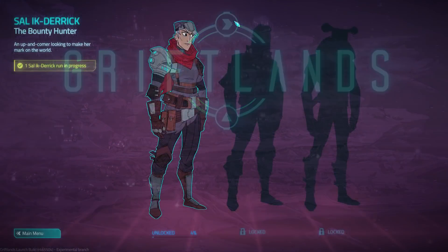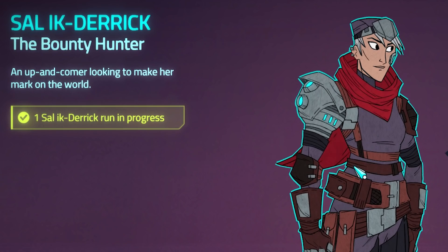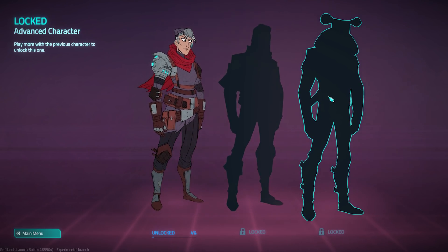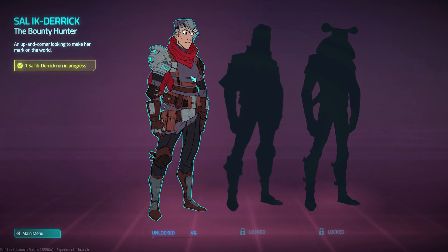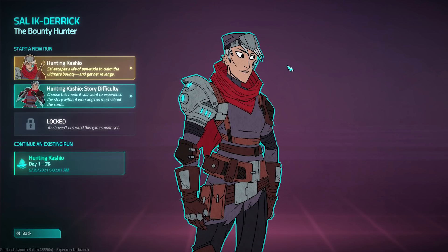Alright, so let's get to it. As you can probably imagine, we're going to have a bunch of characters to unlock as we progress. Right now we have Sal, Ik, and Derik the Bounty Hunter — the default character. The more progress we make with Sal, we'll unlock additional individuals as well. What's really cool about Griftlands is that we're going to see these characters through Sal's perspective, but once we unlock them, we'll be able to see their point of view as to how they got to where we saw them in a past storyline. It's really cool how everything winds up connecting.